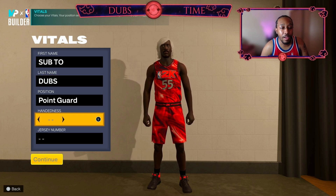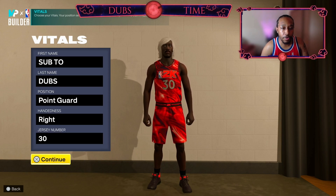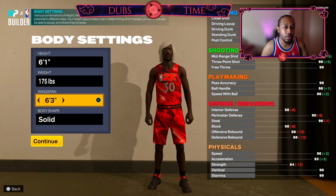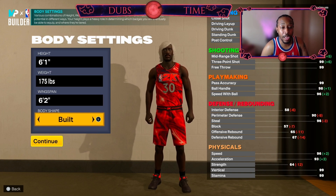For position we got point guard, going right hand. Jersey number today we're going with 30 for Curry. For height we got 6'1, weight we're going 175, wingspan we're going 6'2. Body shape I'm going to go with slight on this one, but you can pick from any of them really.